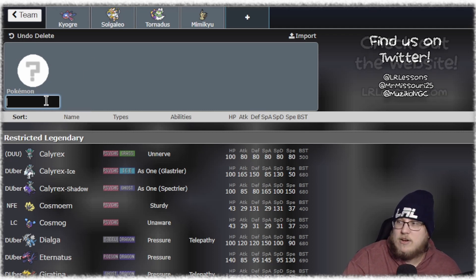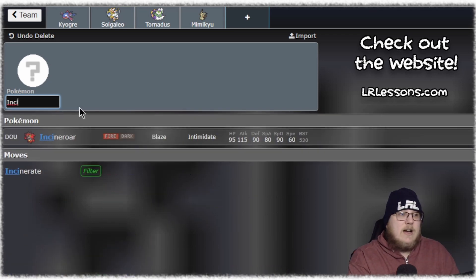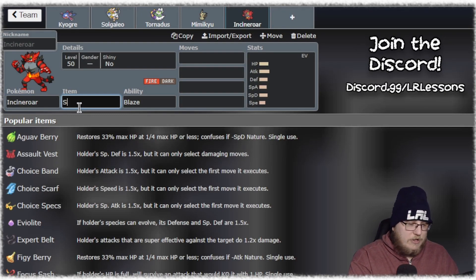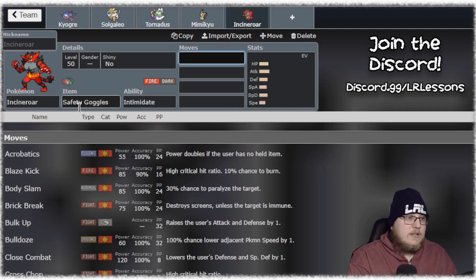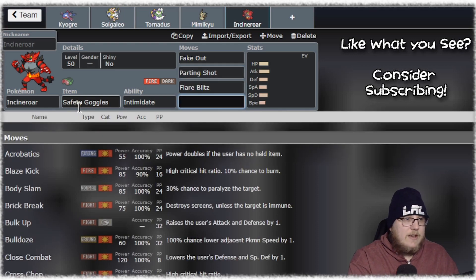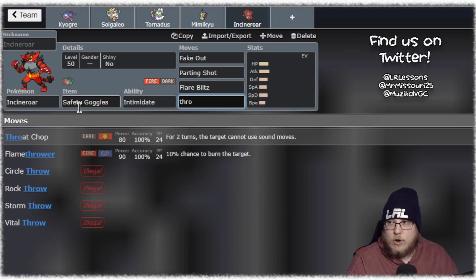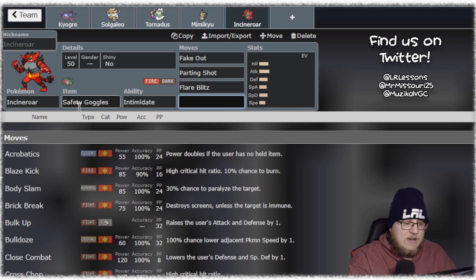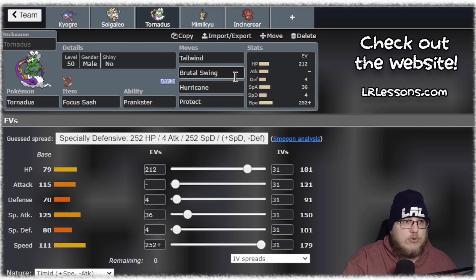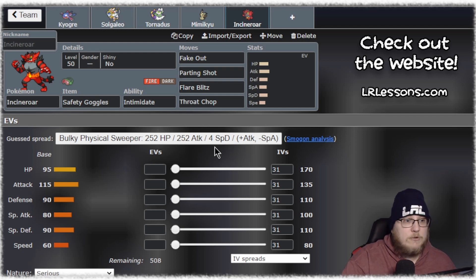Other things to consider: Incineroar. Having access to Fake Out is really big when you're trying to do the Trick Room or Tailwind thing. Incineroar is really really good. You could probably just do Safety Goggles, Intimidate, Fake Out, Parting Shot, Flare Blitz, and then whatever your fourth move is. I like Throat Chop. I've seen people running Taunt, I've seen people running Roar — Roar is really good against opposing Trick Room. Since we don't have a great Dark move outside of Brutal Swing right now, I think Throat Chop is probably the better play for Incineroar.